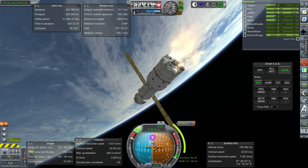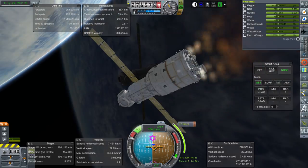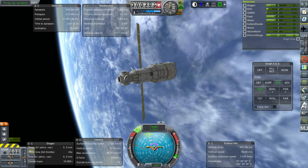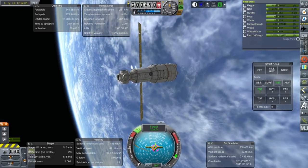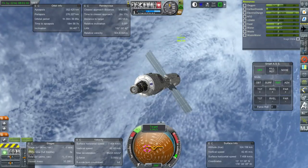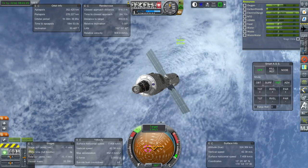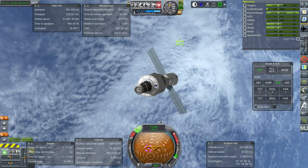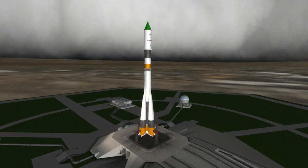Zvezda is making rendezvous, but it doesn't have much fuel left to complete these rendezvous burns — less than one meter per second, really, just enough to turn around. Down to five meters per second, and Zvezda just isn't able to close the gap — we're within one kilometer. Here I'm turning the station with a slow RCS burn to try to turn towards it, but it's not going to do any good. So I decide to do an emergency mission using Progress.